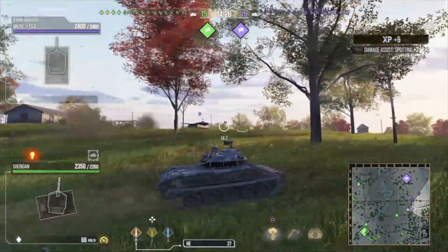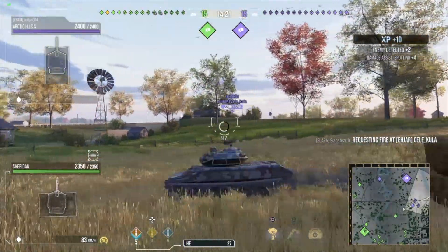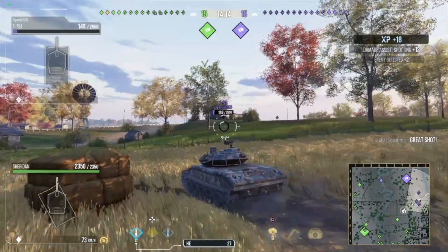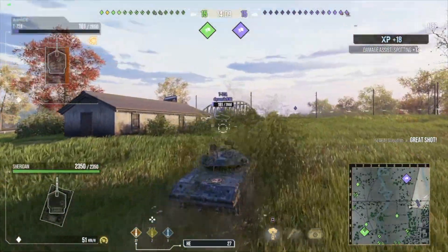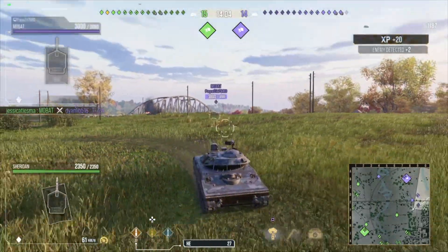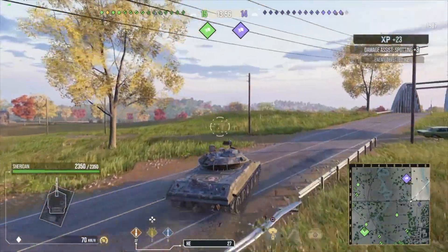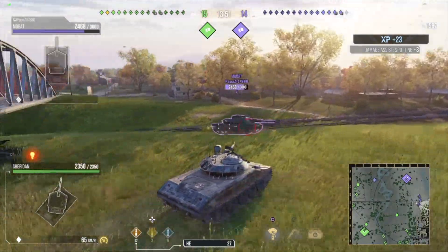So I'm going to go over the commander and the equipment pieces I have on this tank. I have rapid loading, off-road driving, supply conservation, muffle shot, green thumb, six sense, camouflage expertise, and board leader — that's seven or eight skills. For my equipment, I'm using the advanced concealment, power train, traction system, and the enhanced target info — basically nothing for accuracy.